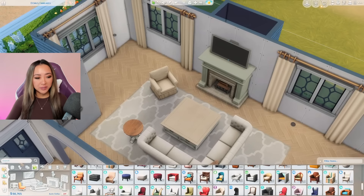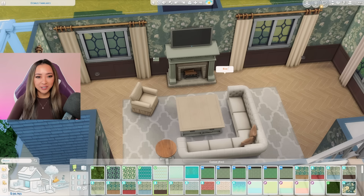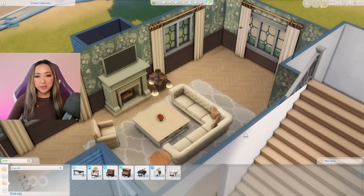Can we make this Cats and Dogs armchair work? Sometimes it looks good in the right circumstances. Okay, everything looks extremely plain, which is okay because I think I want to go in with a darker wall color — these ones from Cottage Living. I'm kind of obsessed — doesn't this look kind of cute? It gives it a little bit of old-fashioned character too.